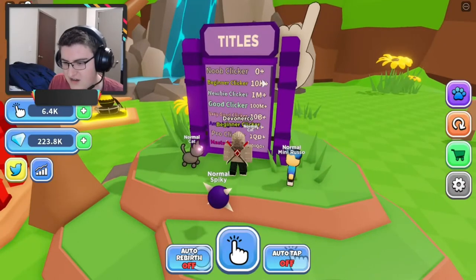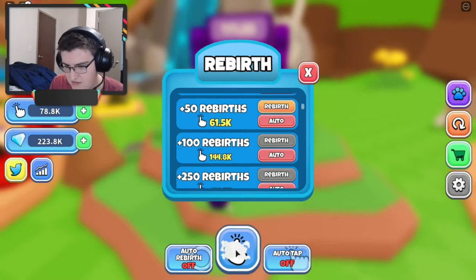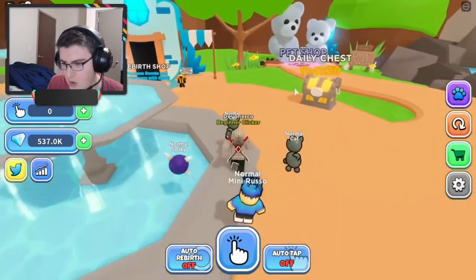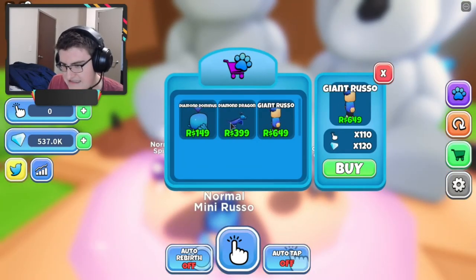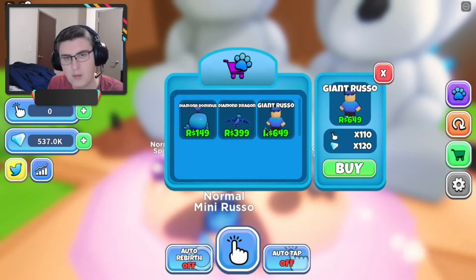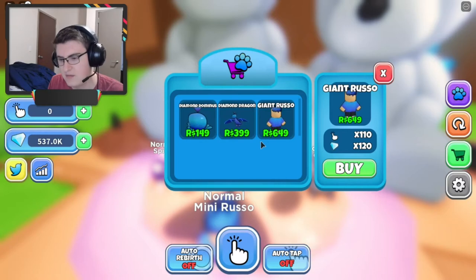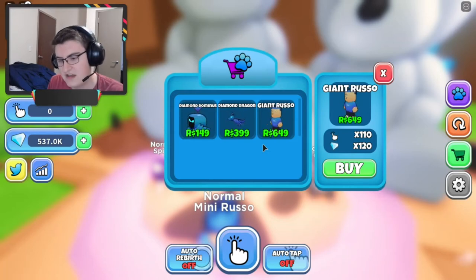There's titles — I'm a beginner clicker. Let's see if we can get some more rebirths. 100 rebirths, let's go! Got some nice gems. Let's see if we can buy something. Oh, there's a pet shop. Robux pets. I would buy these, but I have limited Robux, and I'm saving for another game that I play a lot. I'm not gonna get it this video, but if this video blows up, then I'll get all three Robux pets.